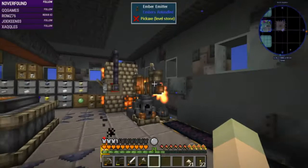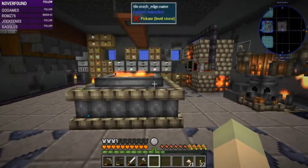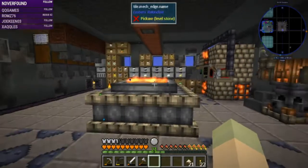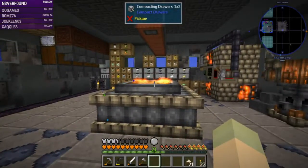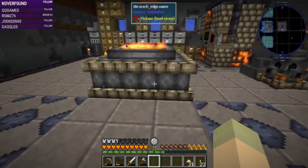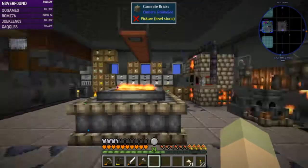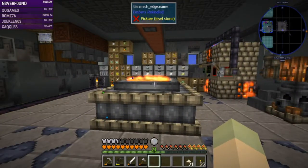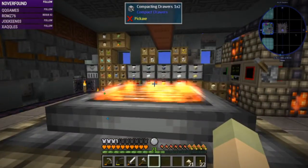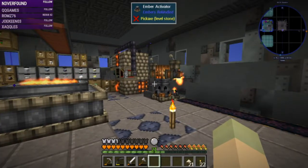Let me show you what the hearth coil looks like when it's on. The hearth coil is a very fast furnace - it drops out and cooks items directly that are floating on top, and when they're done they get sucked into the hearth coil, which is why the output is on the bottom. The longer this runs, the hotter it gets, so the faster it works. If I stand too close to it for too long I will get really hot.